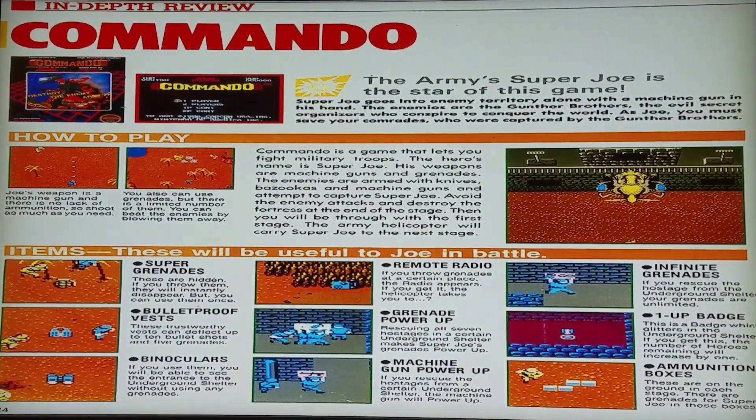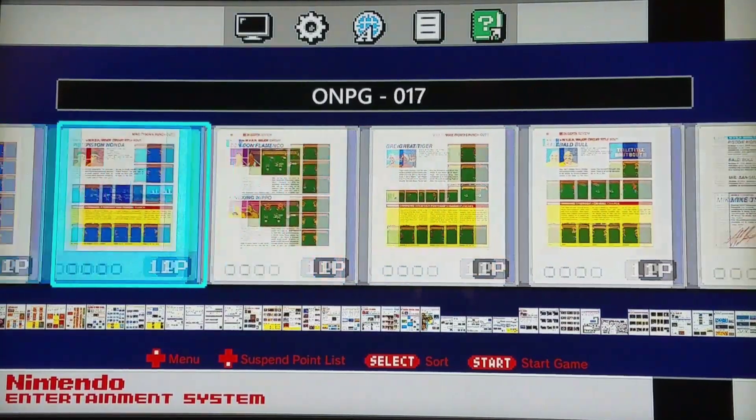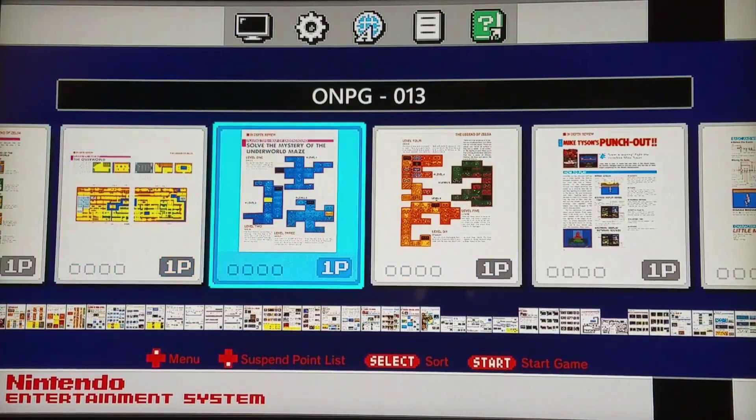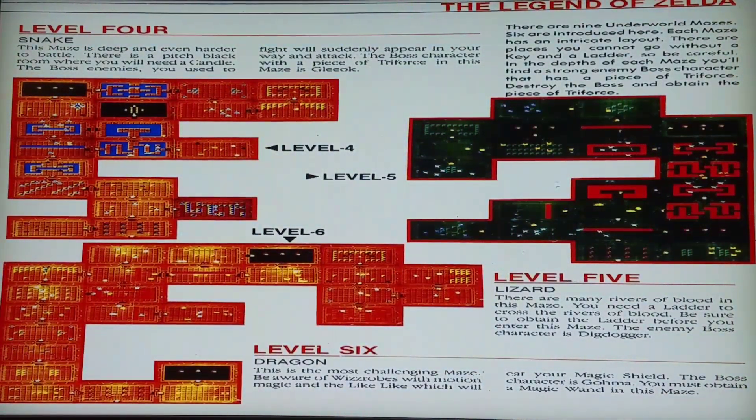Even Metroid had a hack where you have a map on it, and that's one thing that was always fun about these Nintendo Power guides — having the maps. Like this, I have the maps for Zelda: Level 4, 5, and 6. This is pretty damn cool. I could play the game, exit to the main GUI, do a save state, come look at this map, and go back to the game.